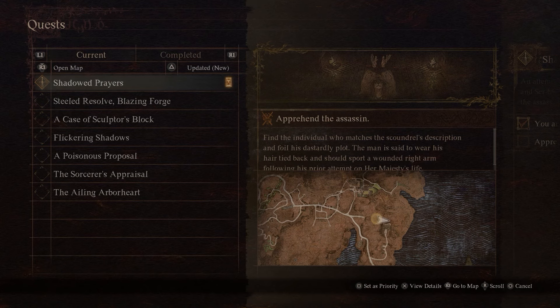What's up guys, it's Smith here from gamersheroes.com. I've got a quick guide for today in Dragon's Dogma 2 on the Shadowed Prayers quest — specifically on how to find the assassin. Real quick, if you haven't got this quest yet, here's what you need to do.